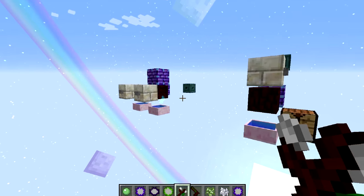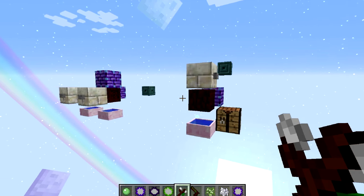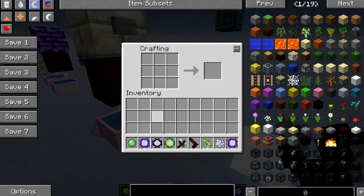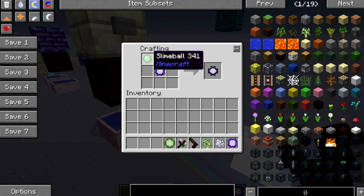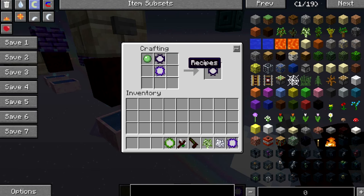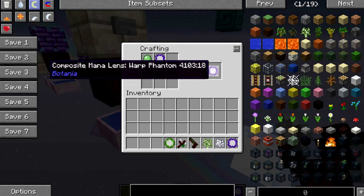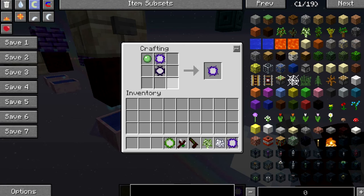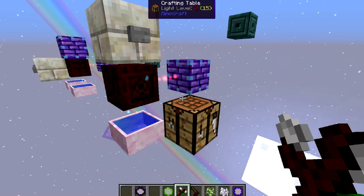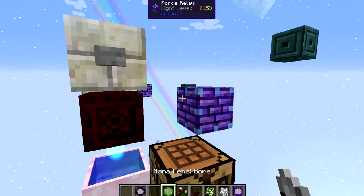Just having a warp lens there isn't too useful on its own because you're just sending mana into a block and it gets wasted. So let's make a composite lens. This is probably the biggest problem people have with my farms and with Botania lenses in general. I've got a slime ball, a phantom mana lens, and a warp mana lens. Always make sure the warp lens is at the bottom regardless of the situation. If you put the warp lens at the top, you get a phantom warp lens which won't do anything besides being like a warp lens.